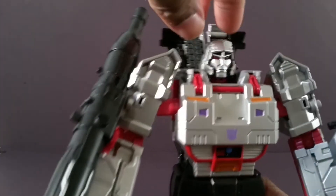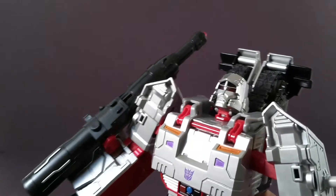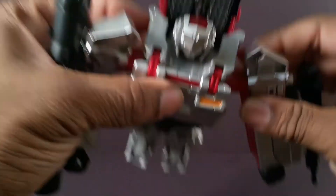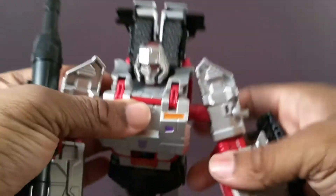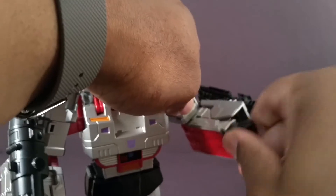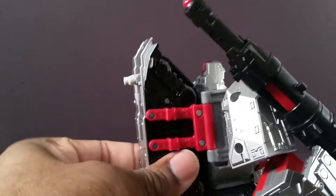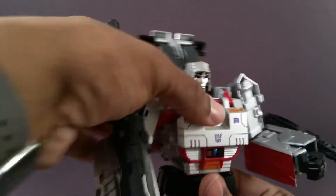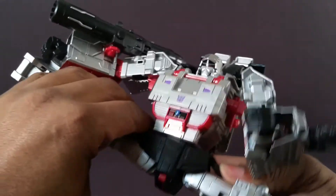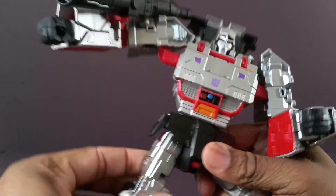Onto articulation: his head can look down and up quite a bit, which is really good. The shoulders go out, rotate 360, go forward a little and back a little. 360 at the elbow, bend at the elbow, 360 wrist. The waist can turn somewhat, but you'll need to lift this backpack up behind his head to get full range of motion. The legs can go out very far.